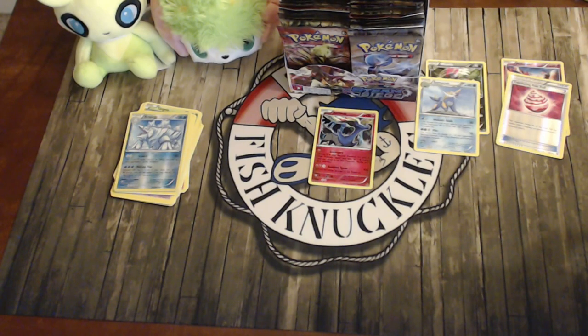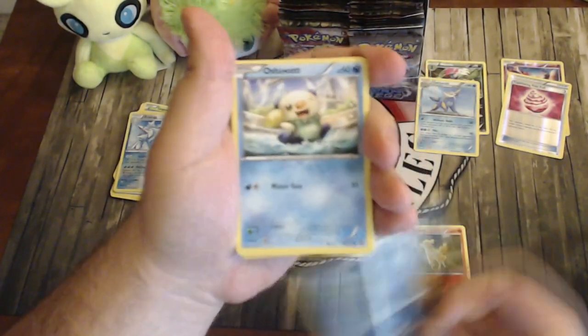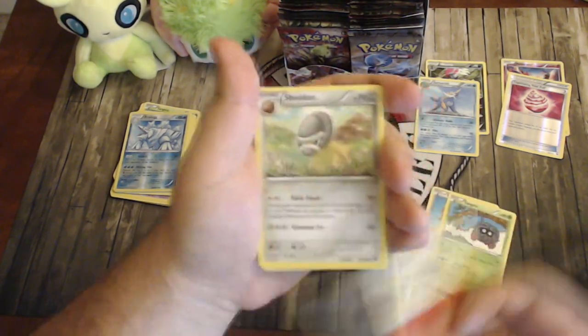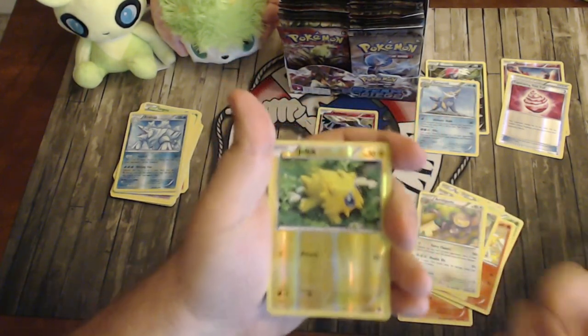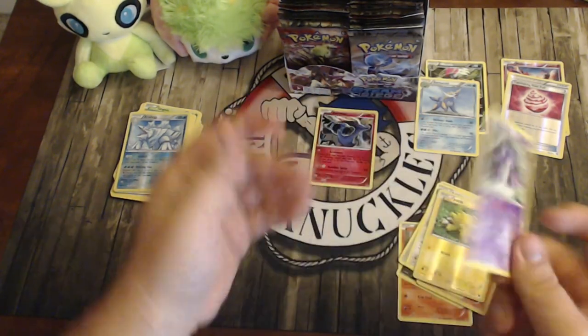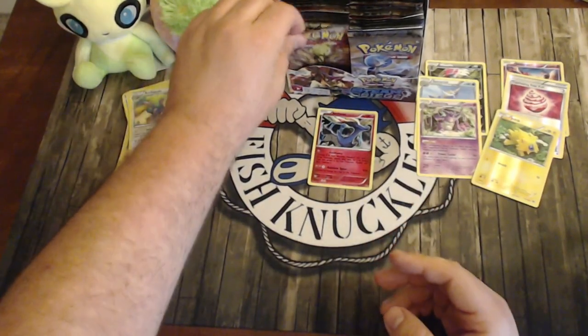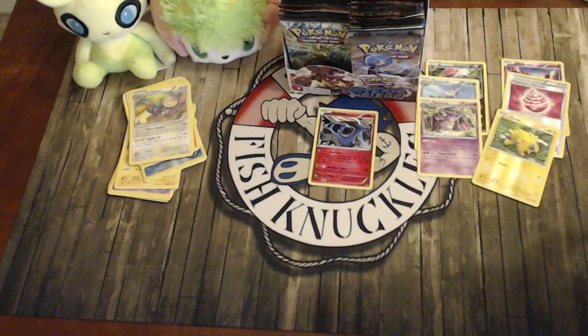Pack four: Nidoran-F, Purrloin, Oshawott, Rufflet, Tangela, Monferno, Shieldon, Ambipom, reverse Joltik — not a Night Marcher — and a Needle King. Shout out to Kevin Baxter, his favorite Pokémon. He actually went 3-0 at the pre-release; I went with a Needle King deck. Needle King's Power Leery does 60 plus 30 damage for each Evolution on your bench — it has some interaction with Needle Queen too, but I didn't pull any Needle Queen.